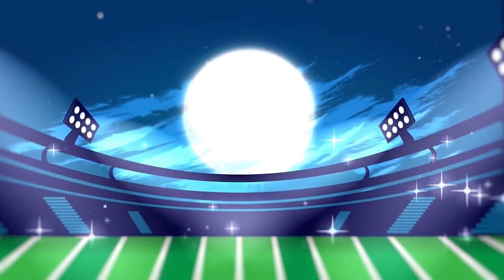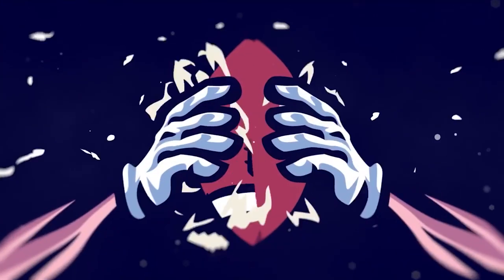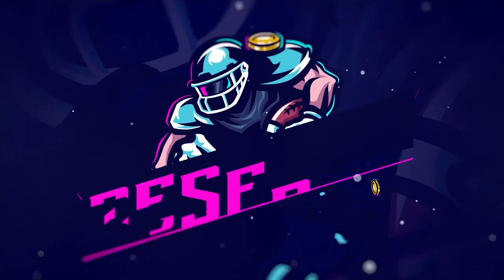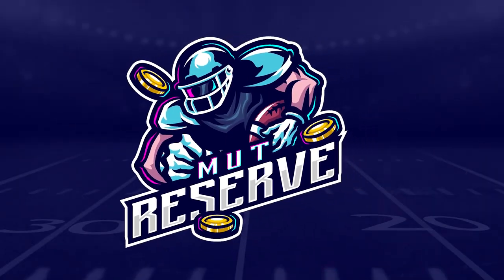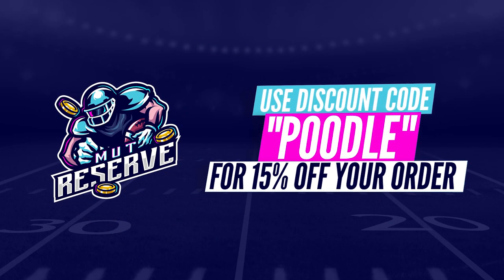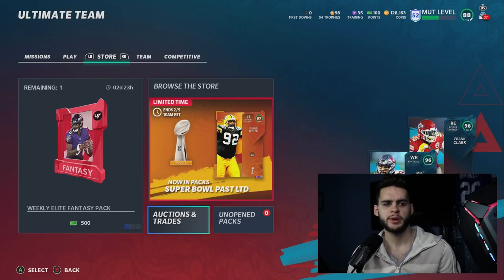Looking for cheap, fast, and reliable Madden Ultimate coins? Look no further than my sponsor MuttReserve. Head over to MuttReserve.com, use code POODLE at checkout for 30% off your order. Take advantage, you guys — do not waste your money on packs. Skip the packs, head on over, pick up some coins, and enjoy.